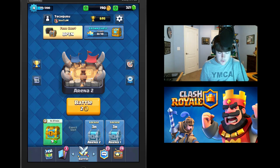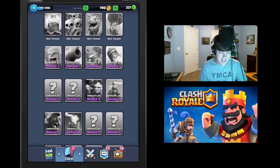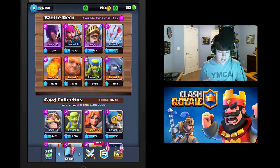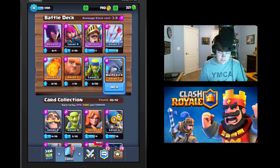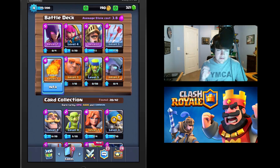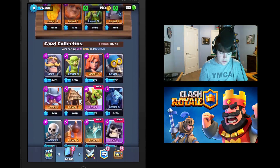Let's jump into it, but first I'll show you a little bit of the user interface. Basically, you assemble a team of eight units or cards. Here is my card collection — you can see I've got a bunch of cards I have not unlocked yet. You assemble a team of eight different cards, and as you can see I'm using the witch, the archers, the prince, the arrows, the mini Pekka, the spear goblins, the giant, and the fireball.